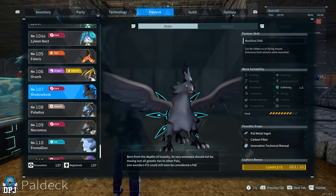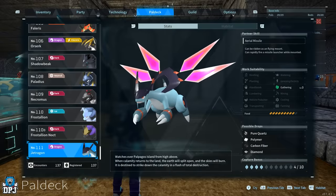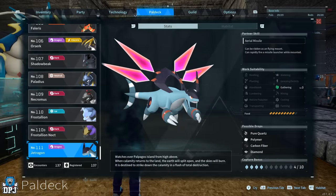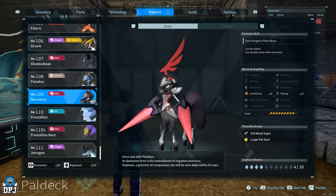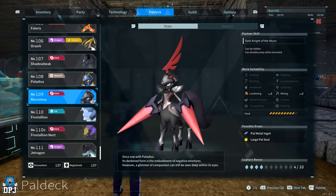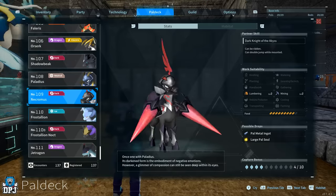Shadowbeak means you get infinite technology points. Jet Ragon can drop pure quartz, polymer, carbon fibre, and diamonds — works perfectly with Jet Ragon. Frost Stallion drops large PAL souls — infinite amount, easy. Haus Sepha drops medium PAL souls — infinite amount, easy. Necromus also drops those technical manuals and PAL metal ingots as well.